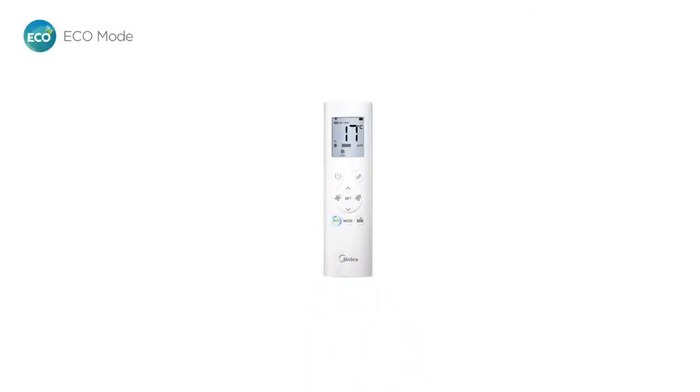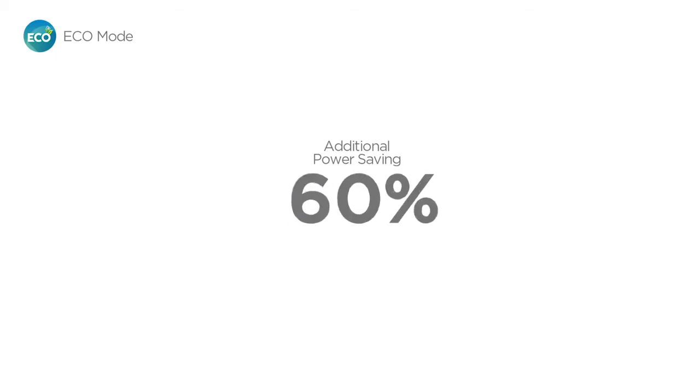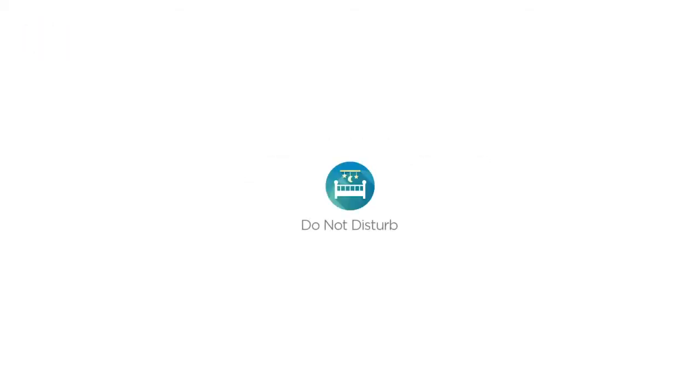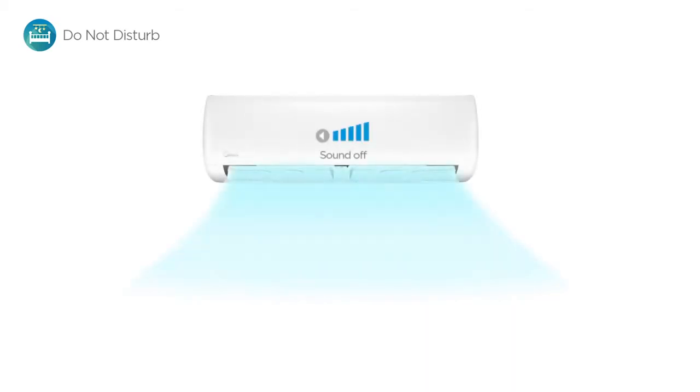Simply press the Eco mode button to activate the programmable Eco mode for eight hours and save up to 60% additional energy. With the Do Not Disturb function, you'll be able to rest peacefully and quietly without being disturbed by the light and sound from the Mission.